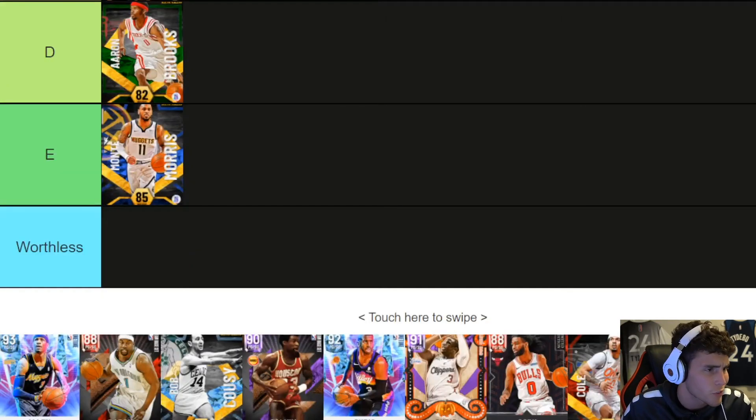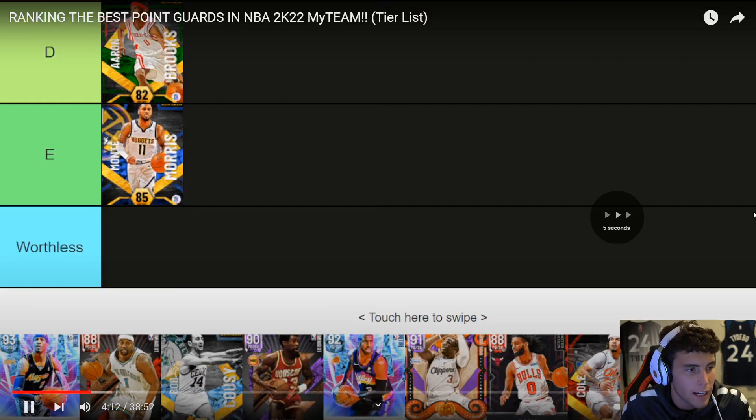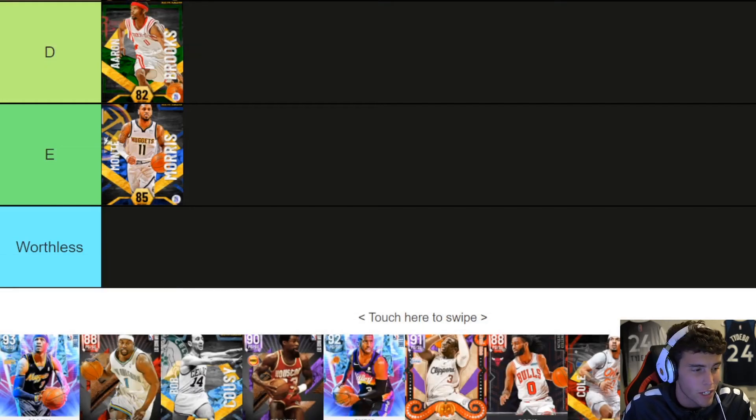Aaron Brooks — I don't know if I've ever used him, purely because he's an Emerald, a free card. He's fast, he shoots, he's got quite a few gold badges, but I do not think I've ever used the card. He can be used in limited some weeks. There are times where Emerald cards have uses, but why would anybody use Aaron Brooks outside of limited? I would never use Aaron Brooks in unlimited.